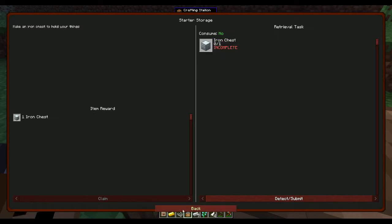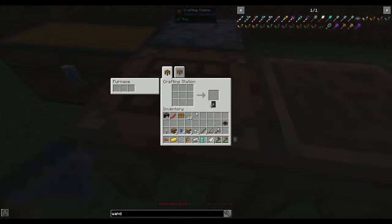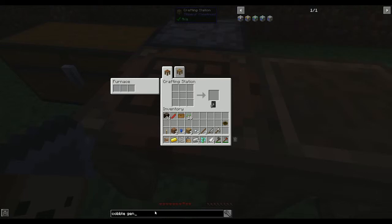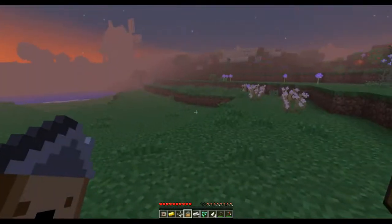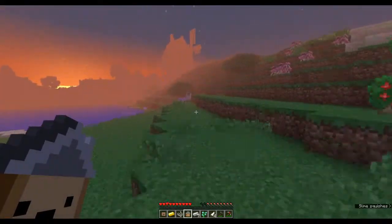Iron chest and cobblestone generator - let's try the cobblestone gen, what do we need for that? For the first tier we need a bucket of lava, a bucket of water, six cobblestone, and a piece of glass. Let's go back in the house - I really need to bring everything across between episodes.